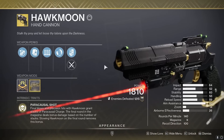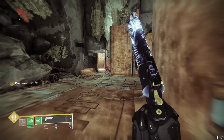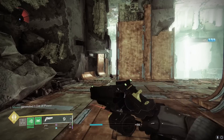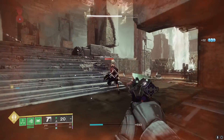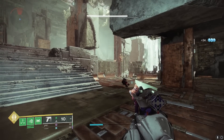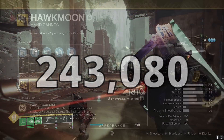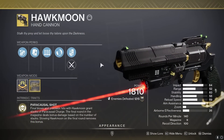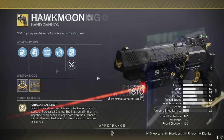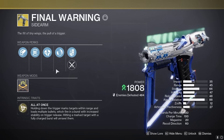For the next damage comparison, we're testing against the Hawkmoon's paracausal shot — the last shot in the magazine doing massive damage. Against a trash mob, the Hawkmoon does 286k. Moving on to the Final Warning, our crit damage is 24.3k per shot, but it is a 10-round burst, so you multiply by 10 — that's 243,000 damage. It's only 43k less than the Hawkmoon. But with the Hawkmoon, you have to jump through hoops: hit all your crits and it can only be the last round of the magazine. With the Final Warning, this is just your normal burst — you don't have to do anything special. It's just the base damage.